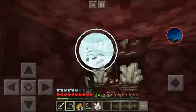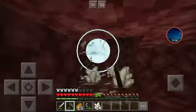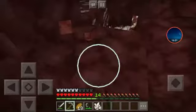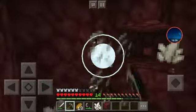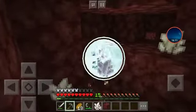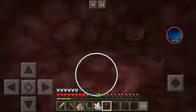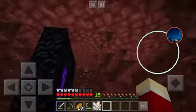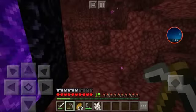Let me just mine some of this quartz because I could use the XP for future enchanting. This is one of the easiest ways to get XP if you need to know a way. Oh, a ghast here — I'm hearing a lot of things: the nether portal, a ghast, actually two ghasts. That's a lot to me. I would like to not hear that. What will happen if I just mine straight out in this lag?